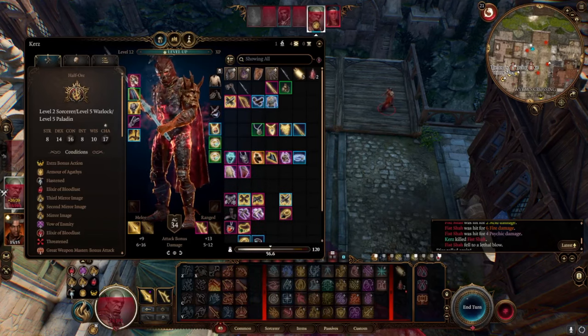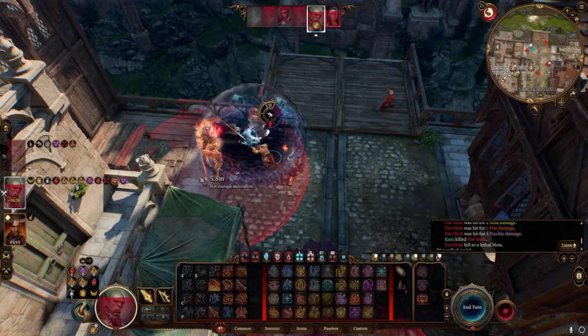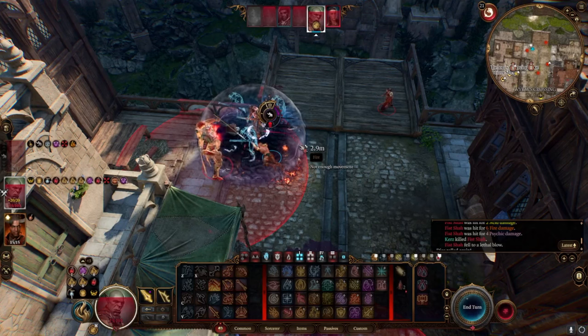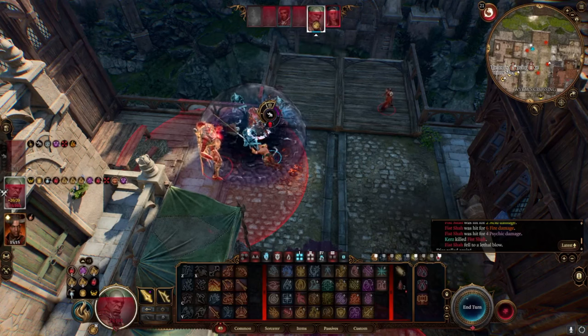260 plus 260 plus 60 — that was about 600 damage, and that was without guaranteed criticals or anything of that sort. This is the build. These are the items. Guys, I love this build — it's doing crazy amounts of damage. I don't think there's going to be a better build in the game, ever. So anyway, if you like the content guys, drop a like, drop a subscribe. Thank you for watching and I'll see you in the next one, guys. Goodbye.